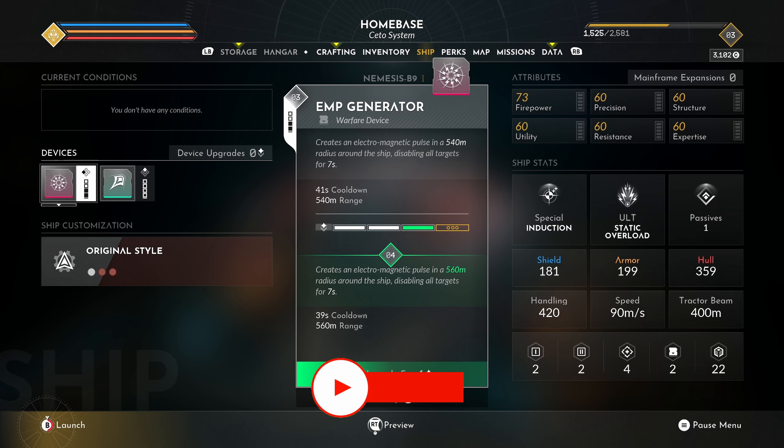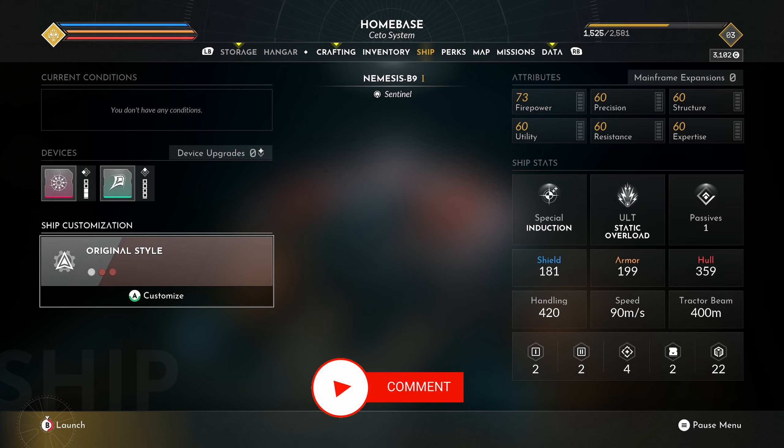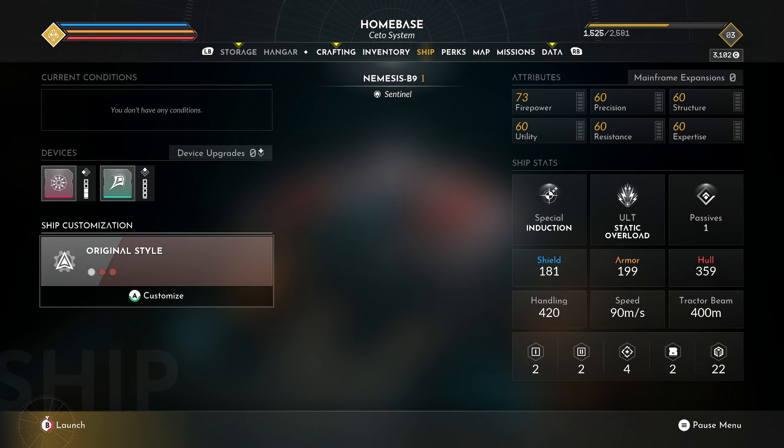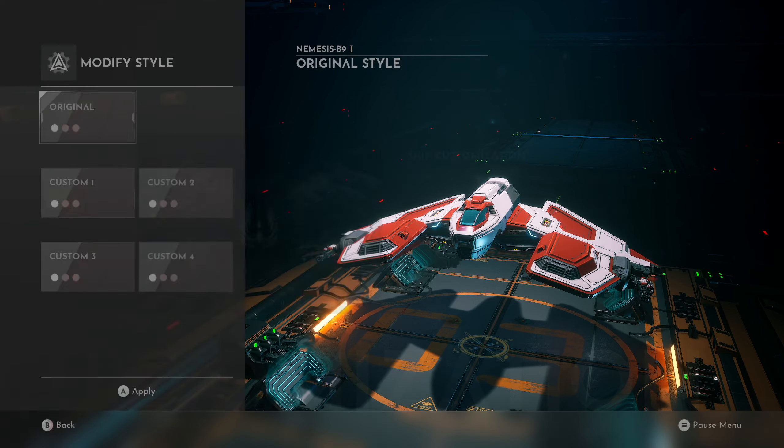Hey folks, continuing on with Everspace 2. I feel foolish — last time I was looking for ship customization, I went to the ship tab and quickly scanned over it with my eyes, and apparently I missed it right here. Ship customization — it's probably the biggest button on this page. So now we can customize our ship.